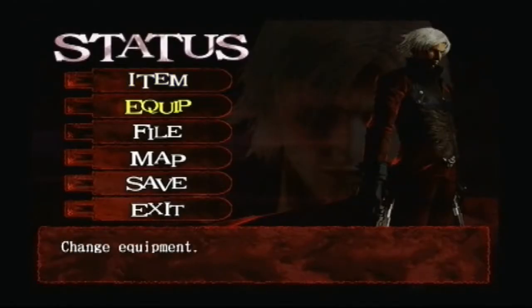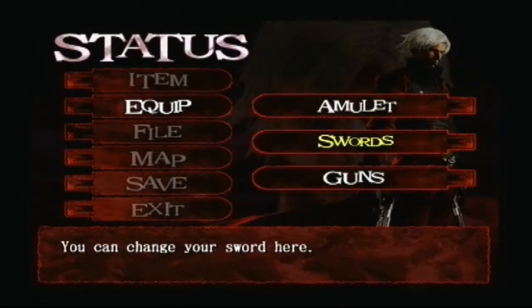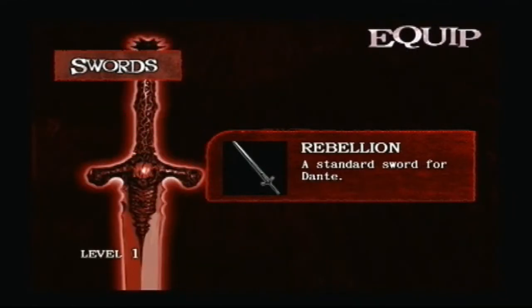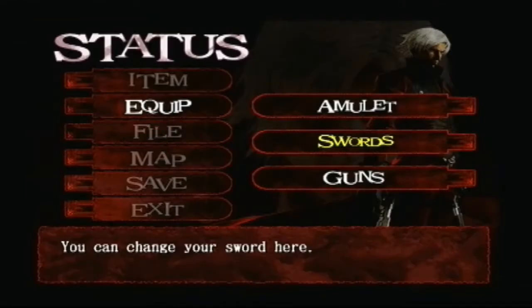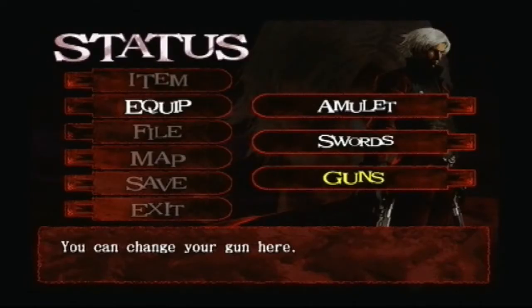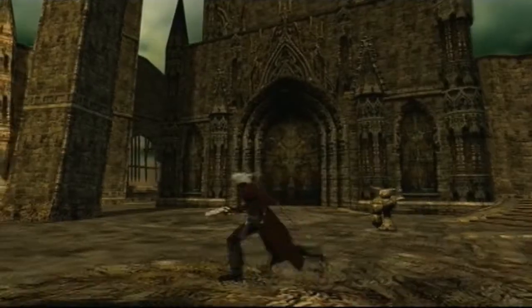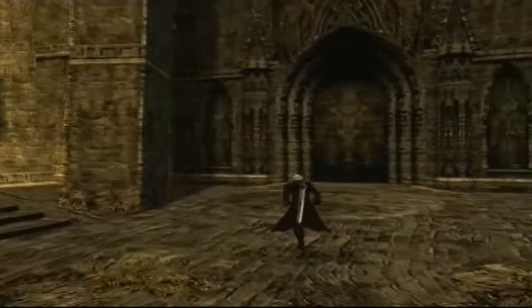We have the vital star, the double star, equipment... We have a different amulet now. Adds lightning element to your attack and demon trigger. Sword: Rebellion — a standard sword for Dante. And guns — come on, these are his babies. I guess Alistair doesn't get to count as his baby. That's kind of messed up, Dante.